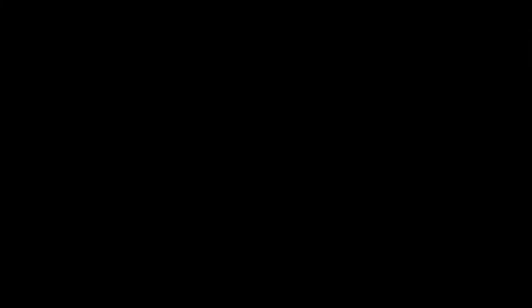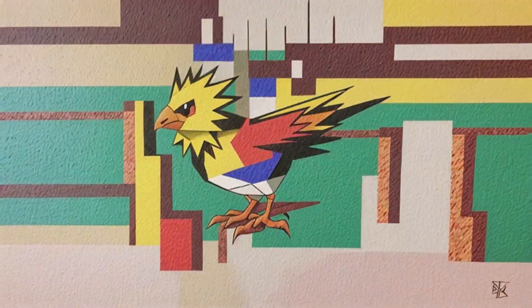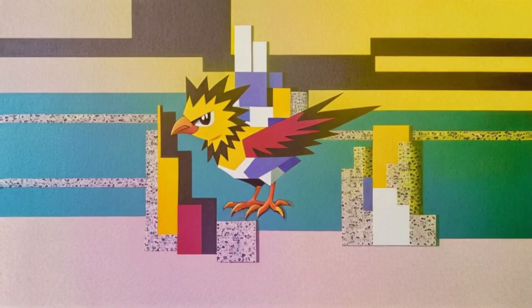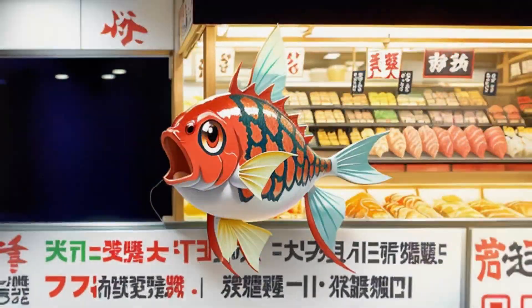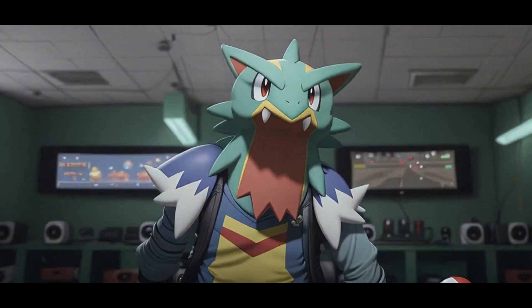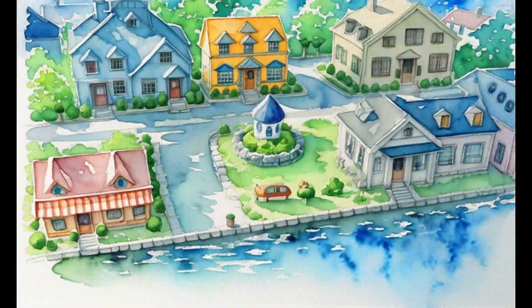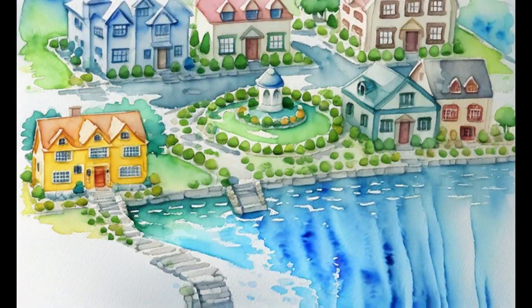I catch a Spearow which is probably going to stay with me until the end of the game, and I go later and purchase myself a nice Magikarp. I've got to say the AI does really well in some cases. I feed my Magikarp steroids and evolve it into a Gyarados which carries me through Cerulean City completely.